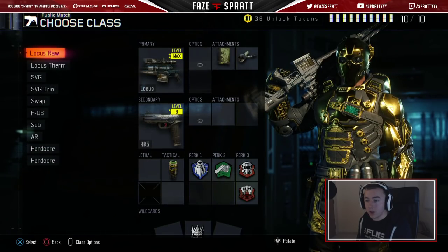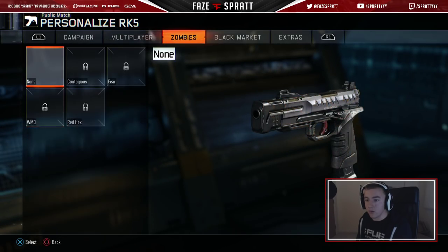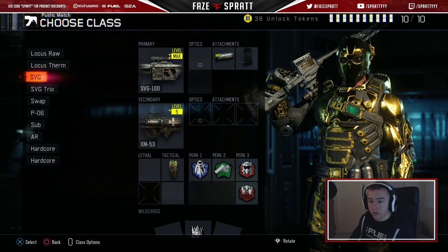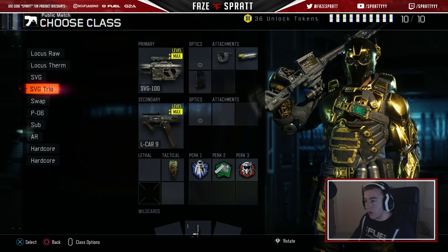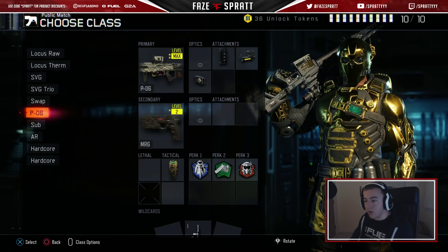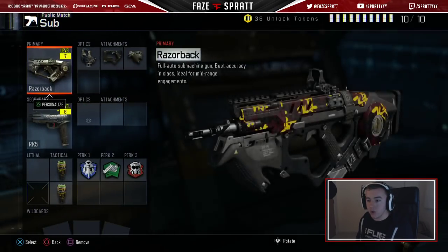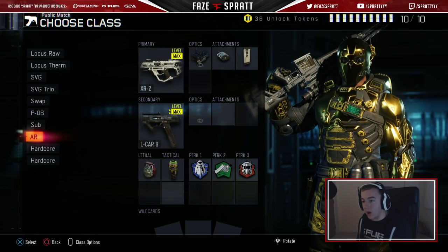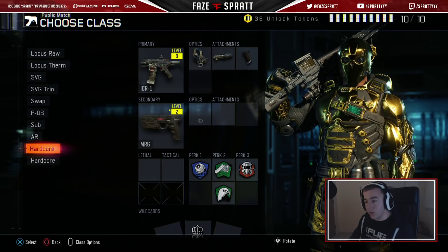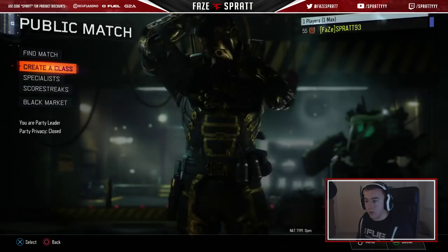Let's look at my classes. This is my go-to class right now with a sniper — obviously rocking the diamond on here, with a nice camo on there. There's a thermal class too — you can pause it if you want to see what I'm working with. SVG with just two attachments, SVG with three. I've got a swap class, and PO6 just in case I want to run around with it. Then I've got a subclass — I'm working on the Razorback right now because I've got to get the headshots with that. I've got headshots with all the other ones. Then I'm doing ARs — I've got the XR2 on there, and two hardcore classes. I'm working on the Dark Matter, so I need headshots with the ICRs, and there's a Man of War one too.